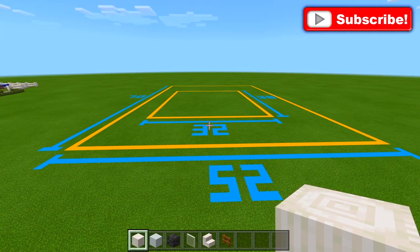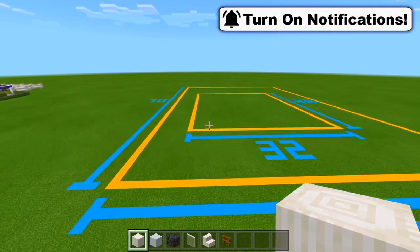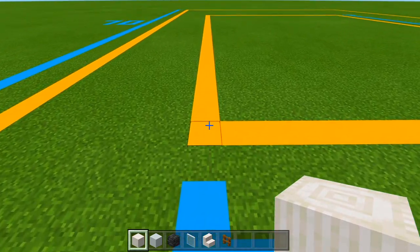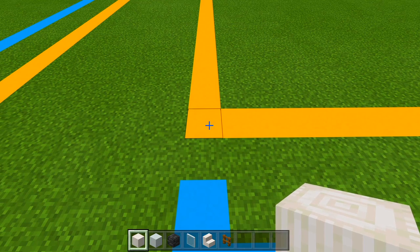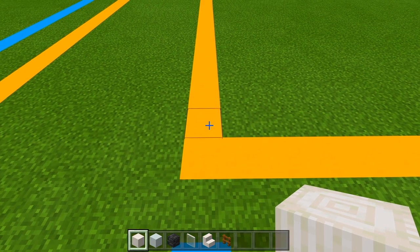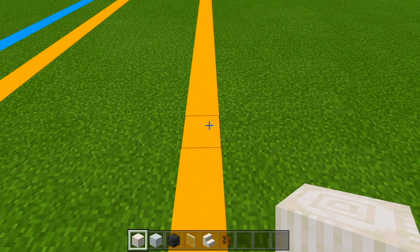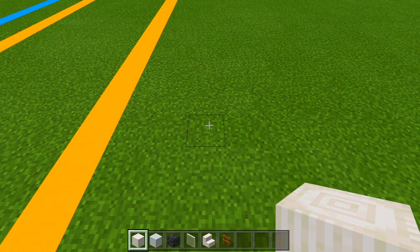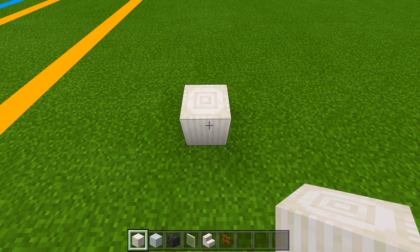I'm going to be starting here at the front side of the build. Make sure you have your pillar quartz block and go to the left corner of the plot size for the house itself. Work your way towards the back until you're on the seventh block — that's 1 through 7. Then go over towards the right by an additional 6 spaces and place a pillar quartz block right there.